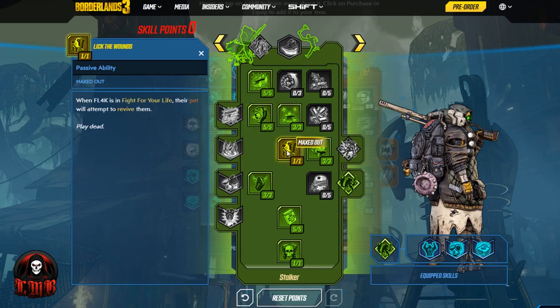Lick the Wounds — when Fl4k is in Fight for Your Life, their pet will attempt to revive them. So if you're playing solo, or with friends that just want to be jerks, or randoms that care more about loot than keeping the team alive, you have your pet watching your back. There are a lot of times when you get in Fight for Your Life and can't finish off that enemy because they're too strong or hiding behind a barrier. Have your pet run over, lick the wounds, you get back up. This skill is essentially a failsafe if all the other survivability perks aren't doing what they need to do.